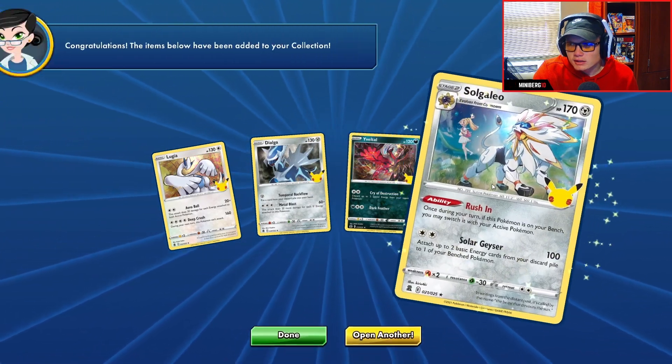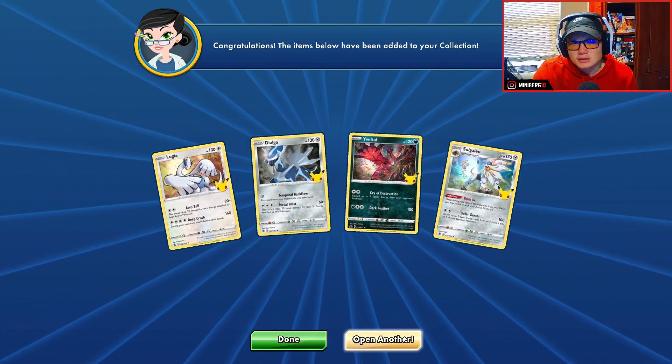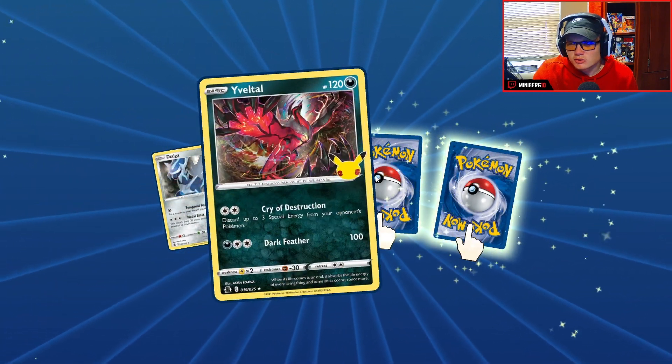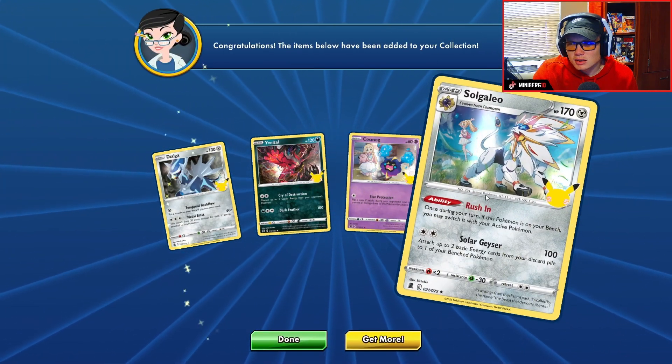Third pack: Joltik, Gardevoir, and Cosmoem, and Solgaleo. These packs look more like what I got in real life. Fourth pack: Joltik, Gardevoir again, and Cosmoem, and Solgaleo again.